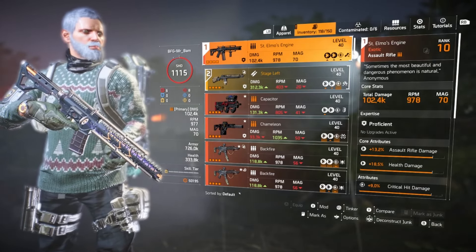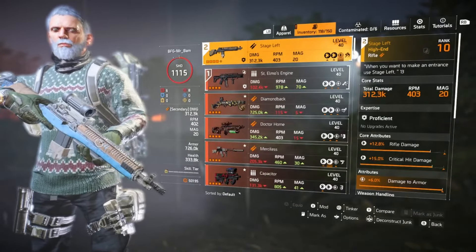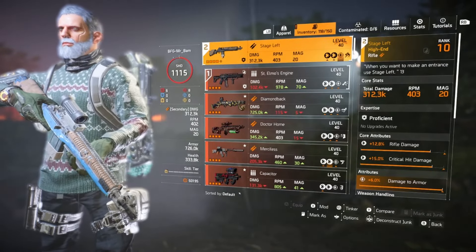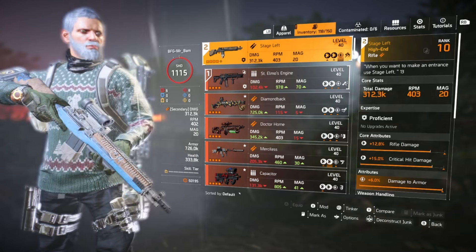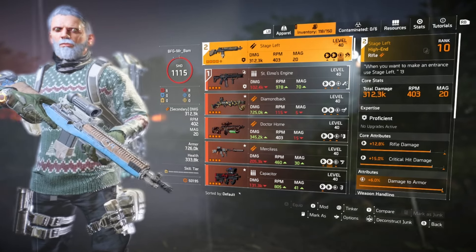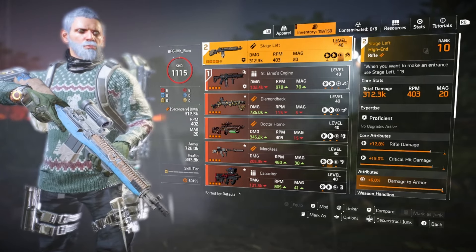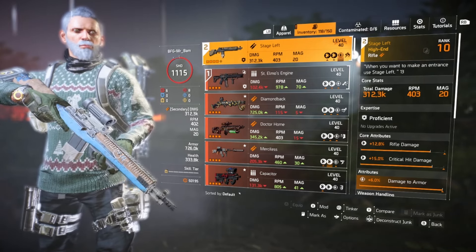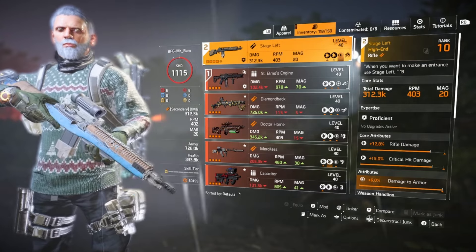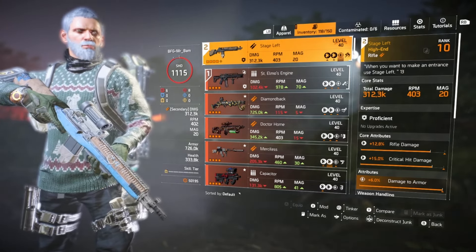My next gun is the Stage Left. The only reason I've got this is it's the only one on this character that's got the Sledgehammer talent on it. That's just for when you need to throw a grenade — even at the Twins at the end — and you get the Sledgehammer perk, so it helps everybody do more damage. That's why I run that.